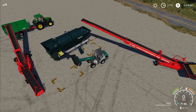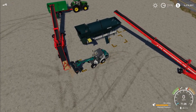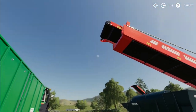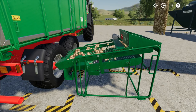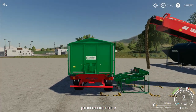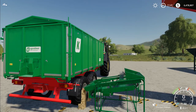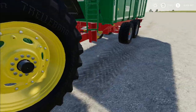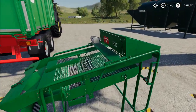Once the potatoes are washed, come under here and get washed potatoes. You can just dump them on the ground and they get picked up by this pickup, which puts them into the potato sorter. One way to pick up premium potatoes is to pull up with a smaller trailer — it didn't work with a semi truck trailer — and just hit R; it'll load the trailer with premium potatoes. Another way is to use a front loader, put the bucket in this area, and hit R — it will load the bucket with premium potatoes.